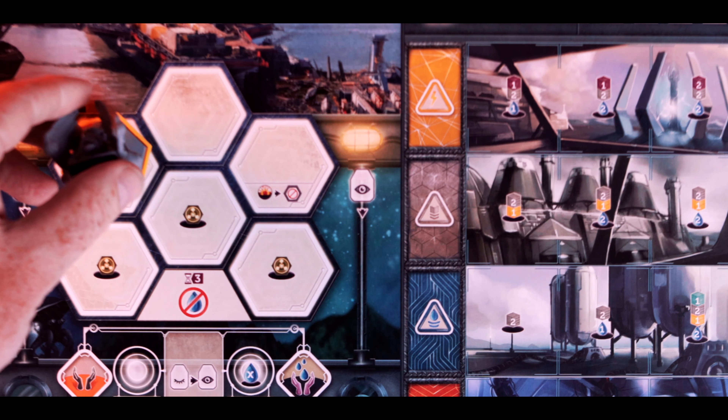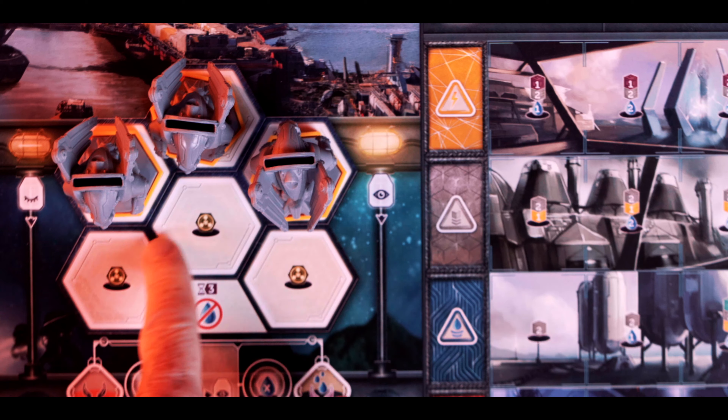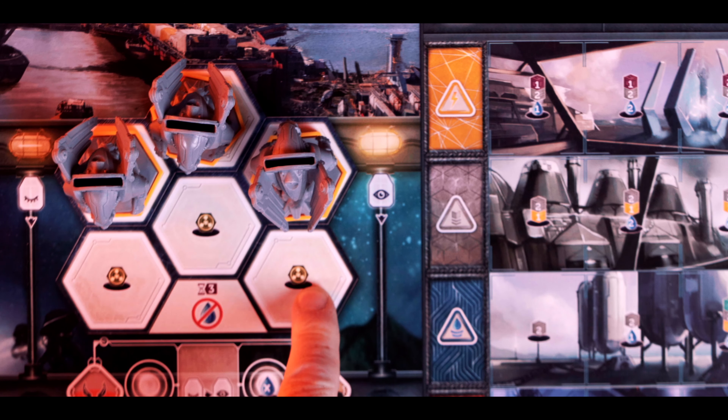Anachrony is a worker placement game spread over a certain number of phases. This is a relatively complex game, so we're not going to go into too much detail with the rules — we're going to give you a brief overview and you'll have to fill in the blanks where we can't be bothered to go into too much detail.